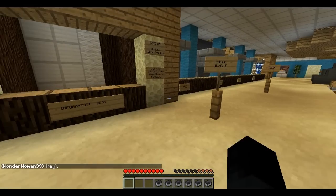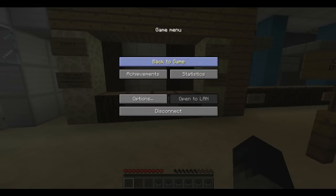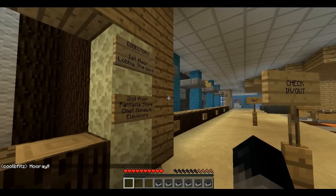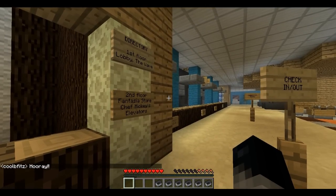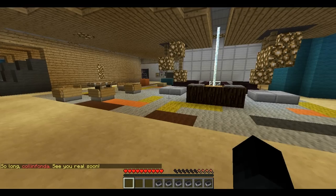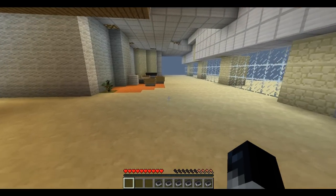Wow. And this is definitely lagging a lot because it's such a ginormous map. Events, Star Wars Convention, Minecon, Information Desk, Directory, First Floor, Lobby the Wave, Second Floor, Phantaza, Story, Chef Mickey's Elevators, Checking out. So here's all the check-in area. This is just like the hotel — I've been here before. And this is amazing. This is just like it. He has a little lounge and everything.